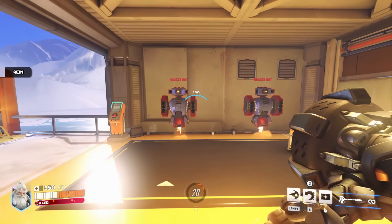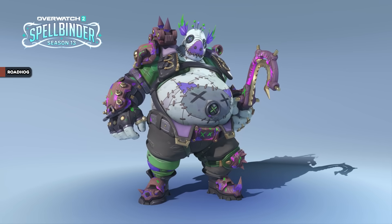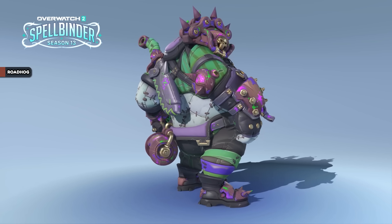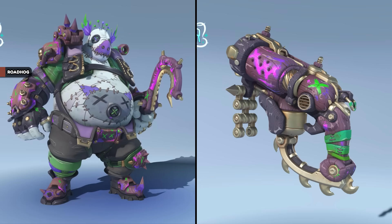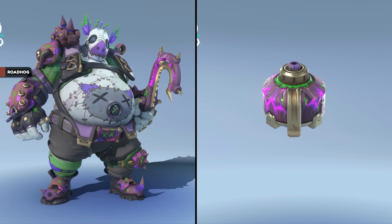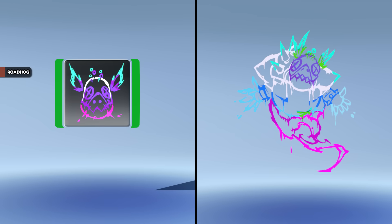Reinhardt's deployable shield has had its health decreased from 1,600 to 1,500. Roadhog has an epic skin at tier 40 of the battle pass named Haunted Doll — I think it's a really fun one with all the paint splatters and pattern on the belly, though people will either love it or find it hideous. Roadhog also has a feline familiar victory pose, a spray and player icon, and shares a name card with ghosts.